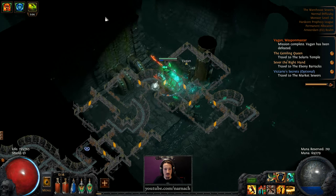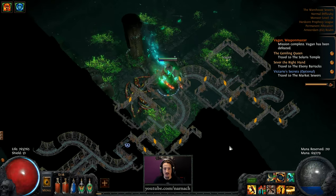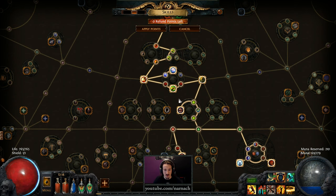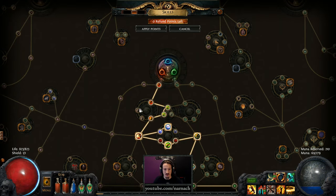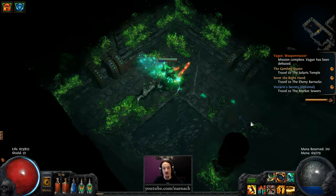Let's check out that room over there before we push too far. Level up! Golem's Blood — 823 life and a full percentage point of life regen. Well, actually it was more — 1.6%. Dead end here.